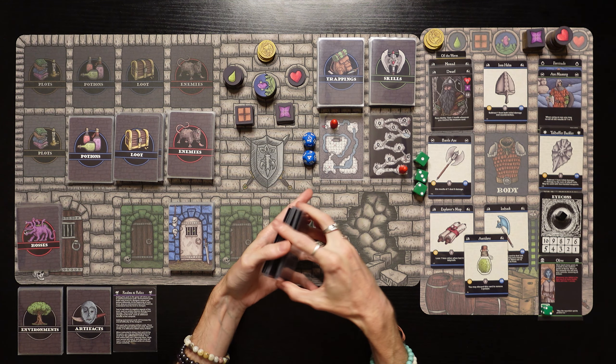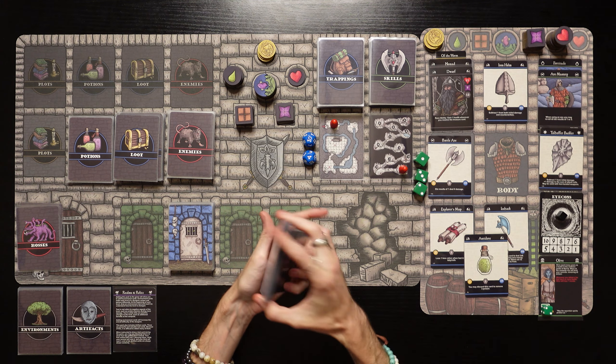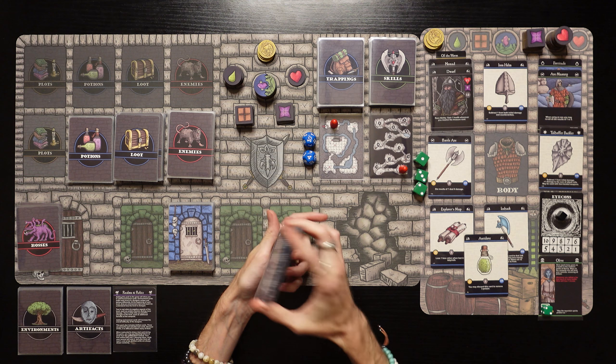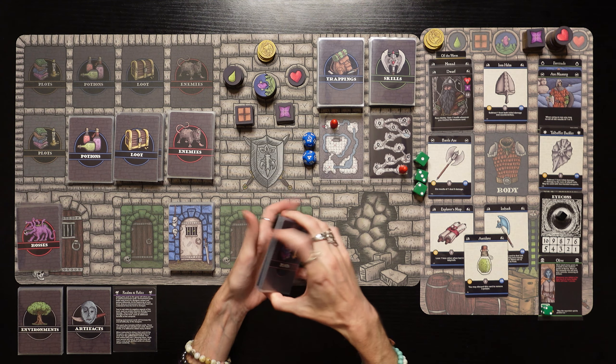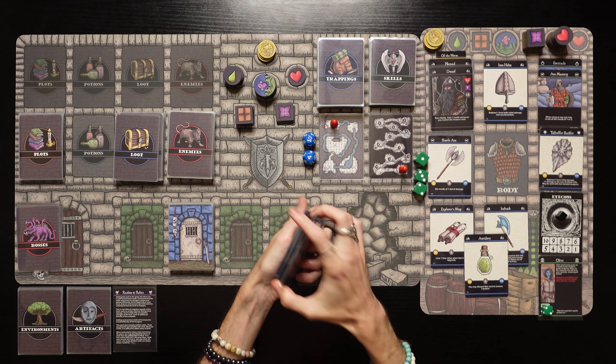I'm very excited to get into this playthrough — not only because our character is absolutely stacked and is a beast. He's got the Battle Axe, the Iron Helm, a Talhofer Buckler. He's really, really good. We're also playing with some new content — I'm excited to use the Realms and Relics. This is going to be neat.